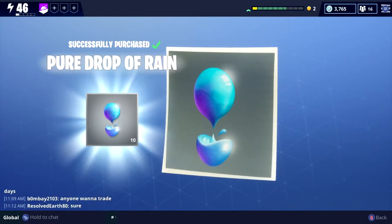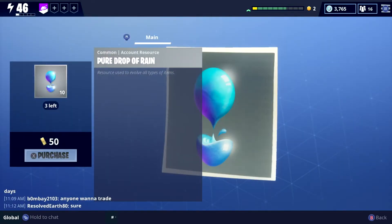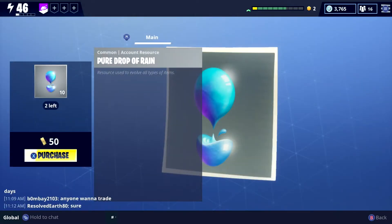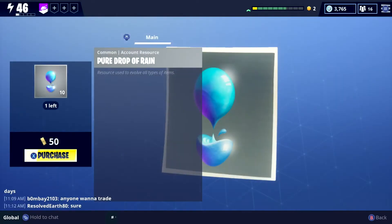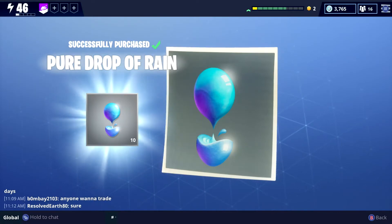We're also going to go across and purchase Drops of Rain. I always like to purchase all the Drops of Rain that come into the store every time they do come out. That's a tip for anyone that doesn't know — they always do Drops of Rain in the weekly store, and it's 100% worth getting because you get yourself 40 and can level up your characters.